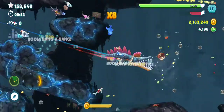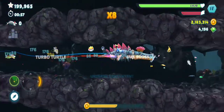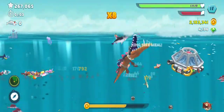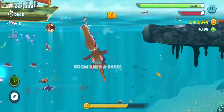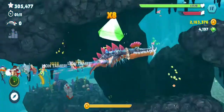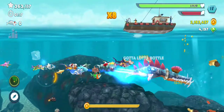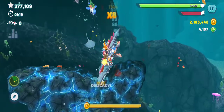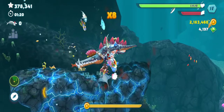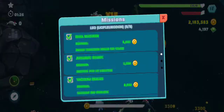Ultra mines are the yellow ones. Let's find one — it should be somewhere around here. Here it is — that was the ultra mine. And there's another one over here. You can find them around the map.